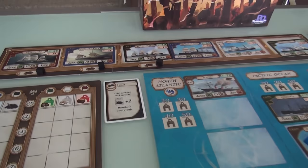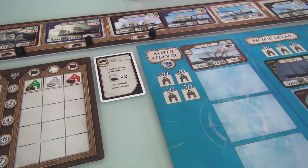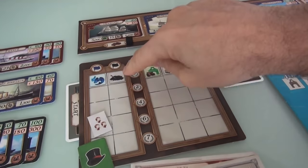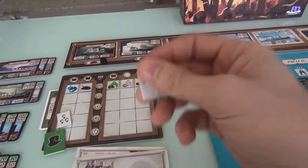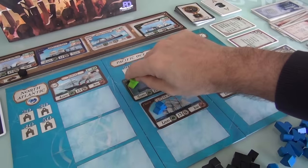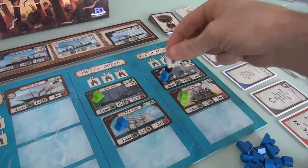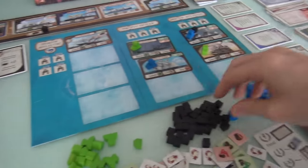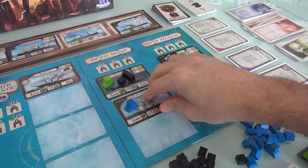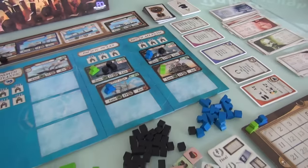The coal card says: I can load as many coal units as my current coal production capacity plus two, and I must distribute them evenly amongst all my steamships. My current coal capacity at the beginning of the game is one, so I generate one plus two — three coal. I have to distribute them amongst my steamships. I have two ships: a sail ship which doesn't want any coal, and a steamship. So I put all three coal here on the Arizona.